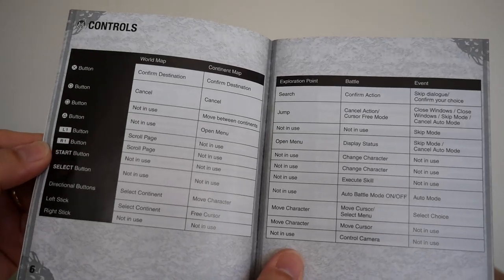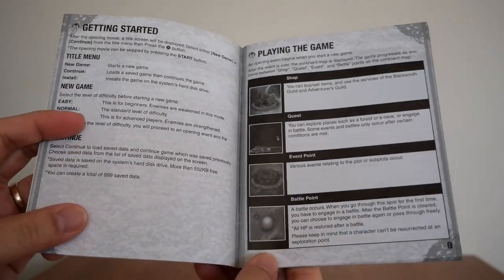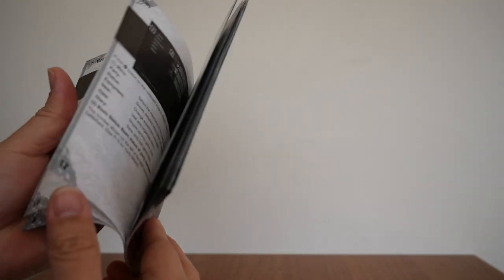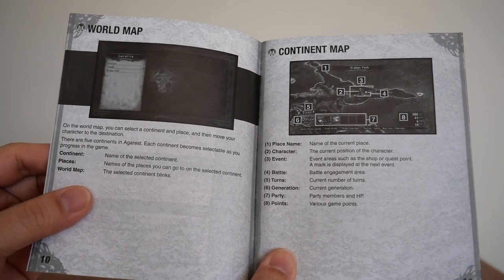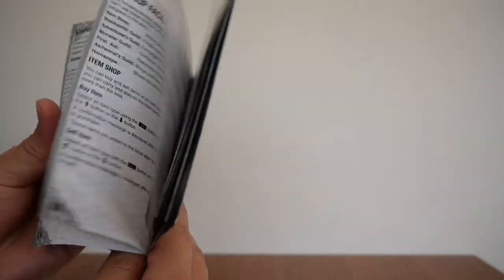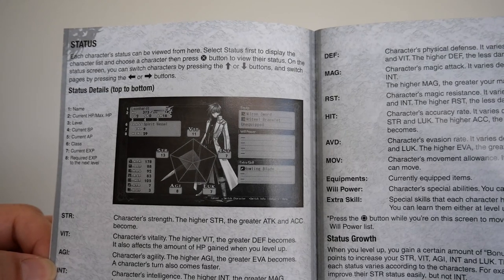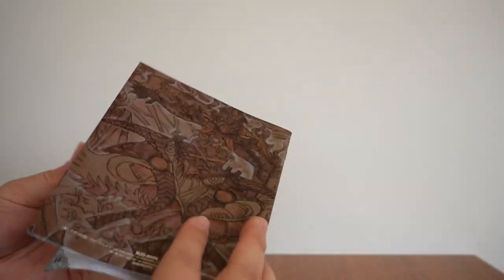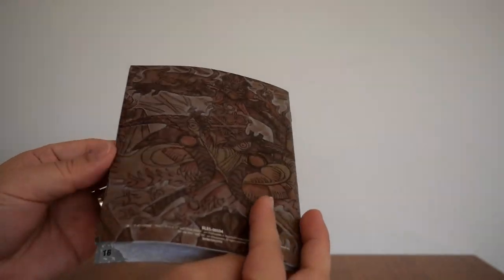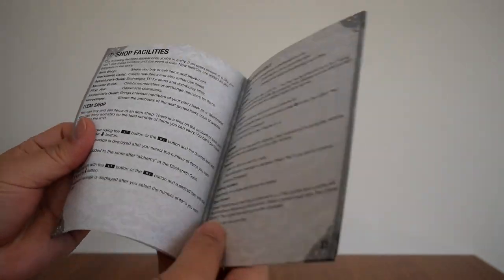Then you have the controls on the next page — page six and seven. There's getting started, playing the game, shop quest, event point, battle point. We have the world map and continent map, the menu, all the different statuses, and a bit of an in-game screenshot. There's the status details, submenu, class up, equipment, skill, active items, data and whatnot.